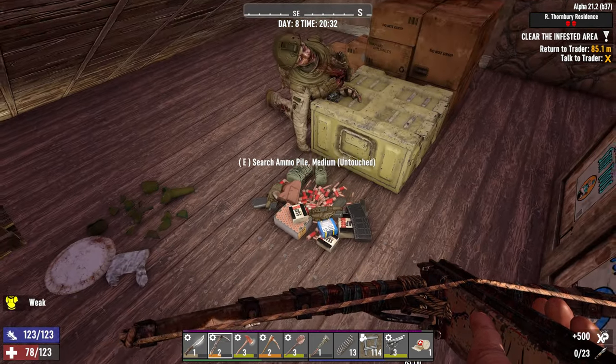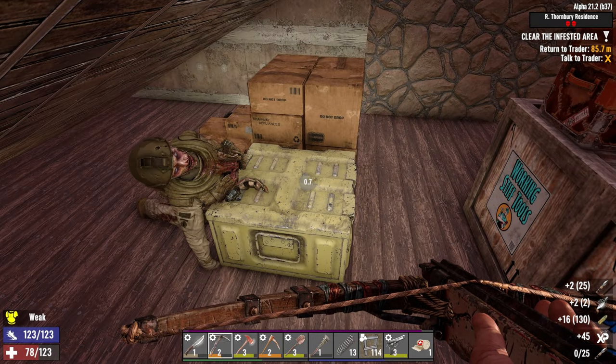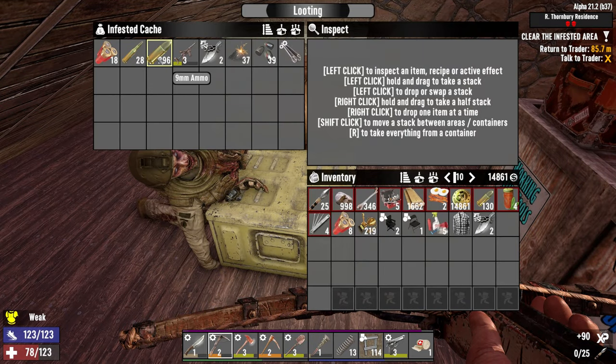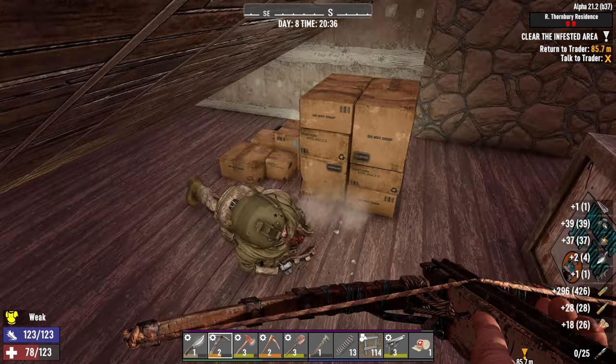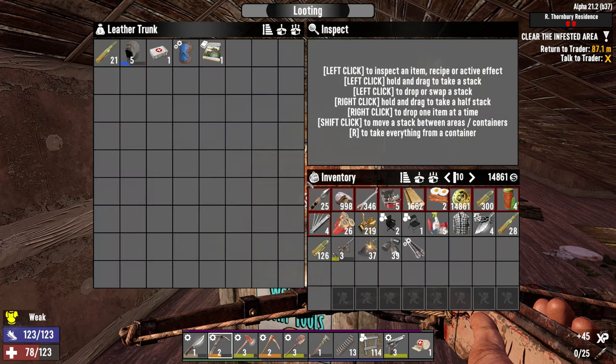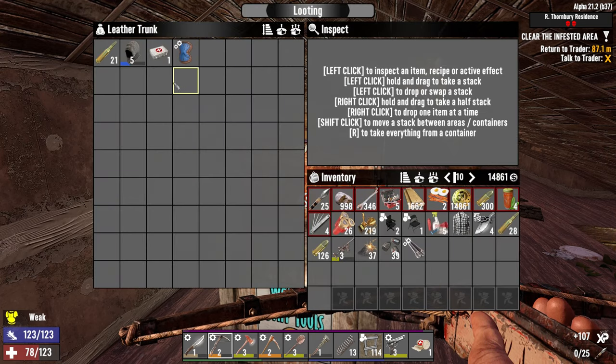Alright. Pipe machine gun — look at all that 9mm ammo! That's fantastic. We're going to be needing that in the days to come. Shotgun Messiah book — I'll take that.